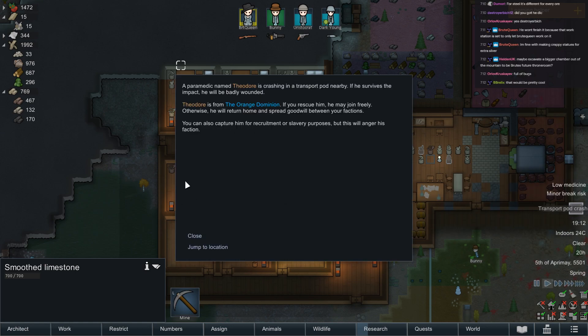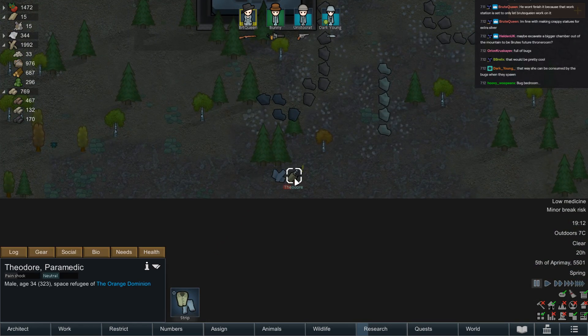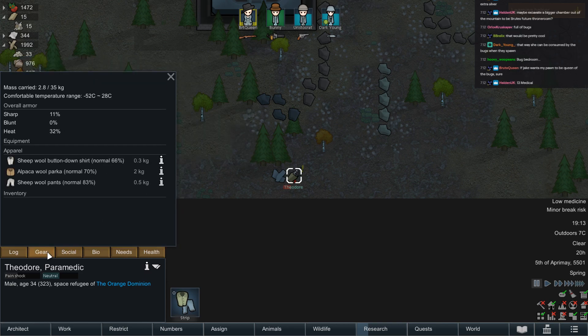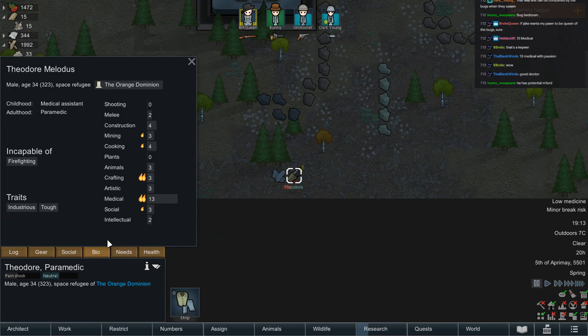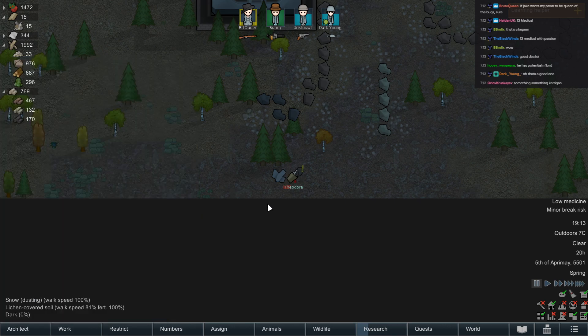Theodore from the Orange Dominion is here. He may join freely — otherwise he'll return home and spread goodwill. But I could also have him join us if he's really good. Industrious and tough — that is pretty good. He's also got some nice stuff.